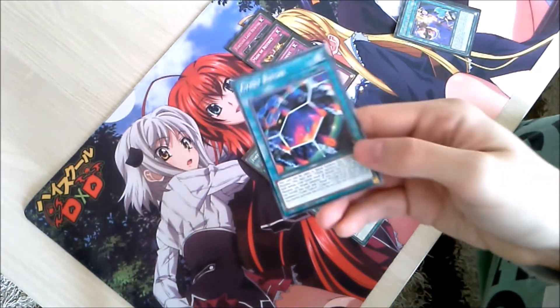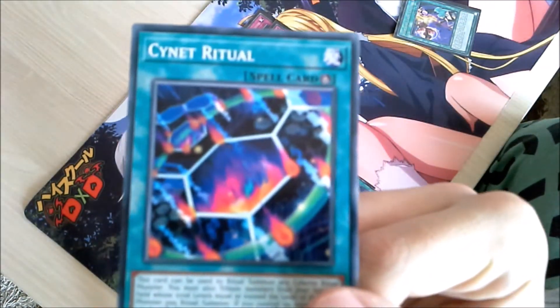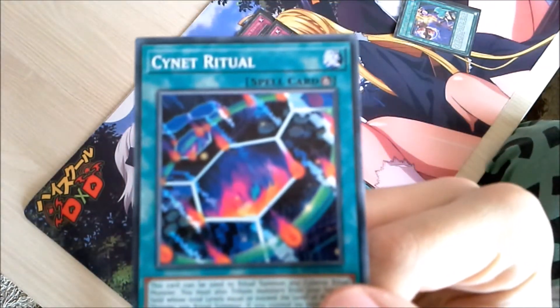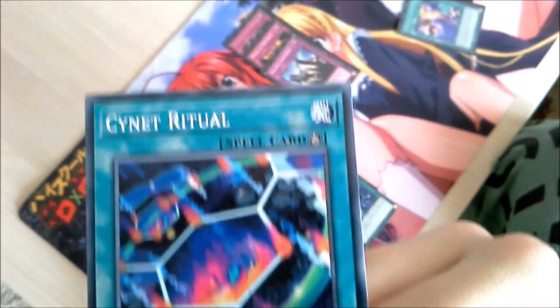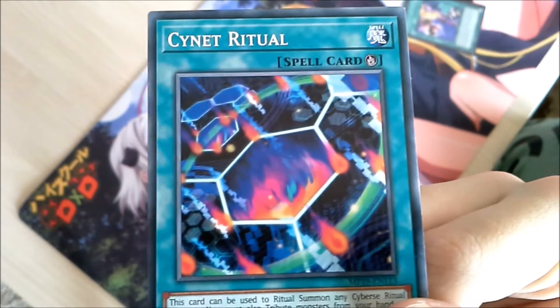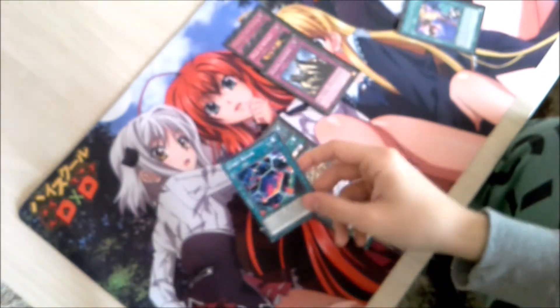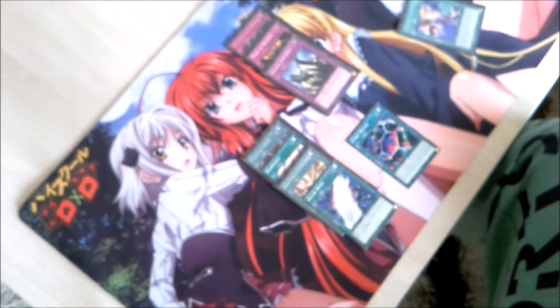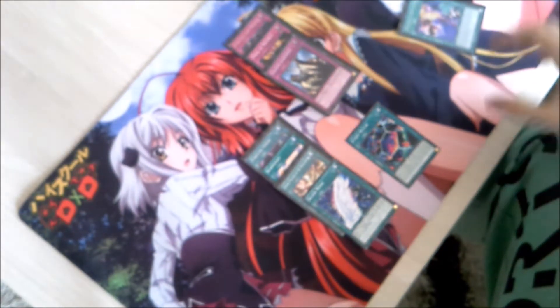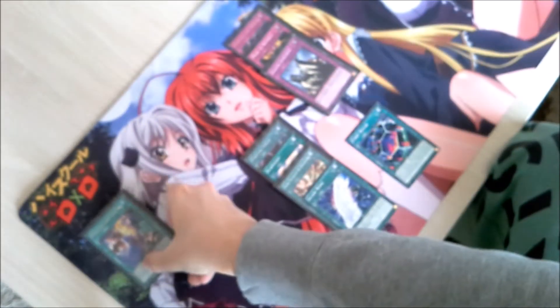Next up we have our first subtype of spell cards other than normals, and those are ritual spells. Rituals are identified by this little flame icon next to the spell card text. Ritual cards and ritual spell cards are only used to summon a ritual monster, and for nothing more.